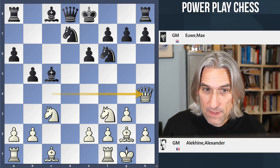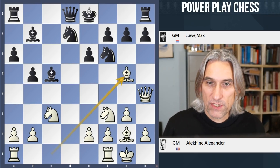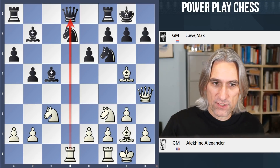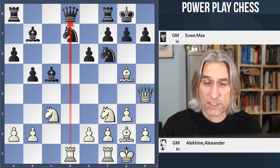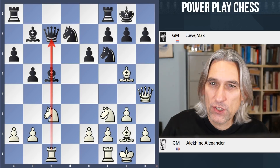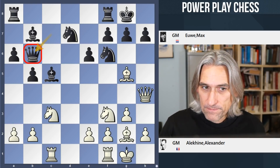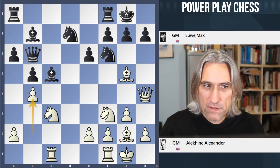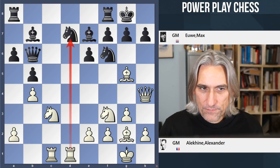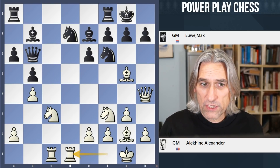So after b5, bishop b7, black should be fine now. But there are still a few little tricks to negotiate here. One of the problems for black is that you can see the rook gets to the open file very quickly. So the queen has to find a safe spot. Queen c7 looks normal, but then rook c1, and there are still a few issues here. Queen b6 looks like a safe square for the queen, but the problem is that after b4, that bishop can't retreat back this way. So it has to go back to e7. And you can see that white's rooks are the first to get to the open c and d files, and white is generally quite active here.